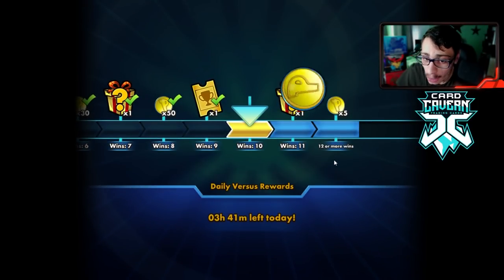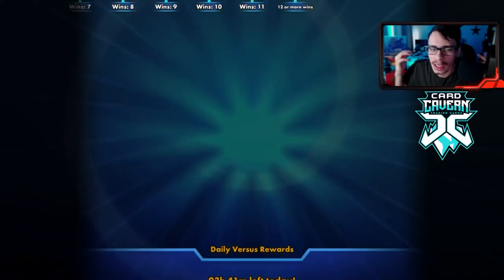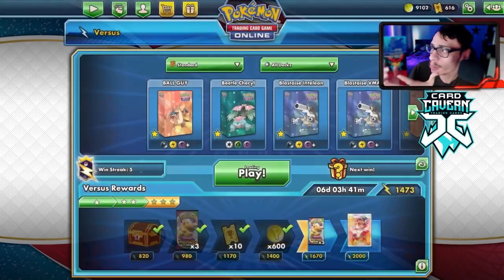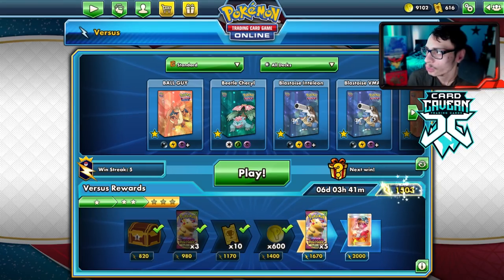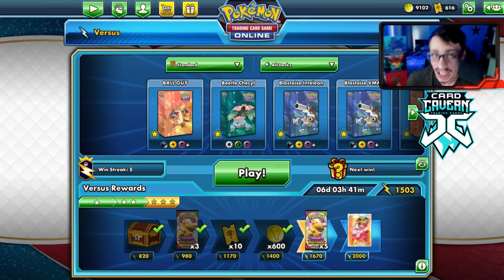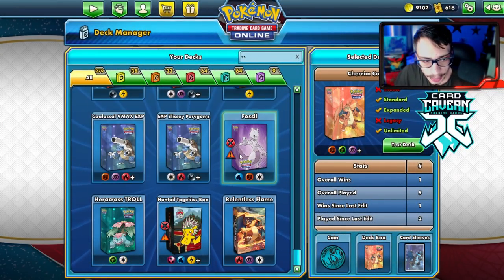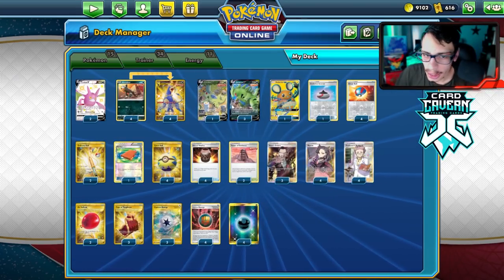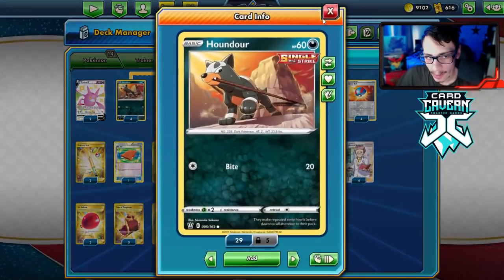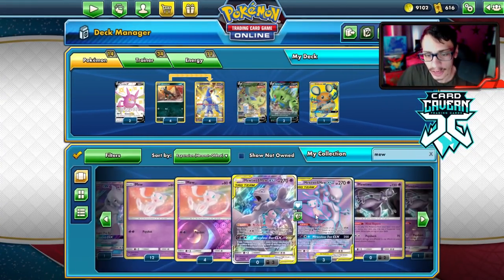That'll be it for the video on the Tyranitar Single Strike deck — hope you guys enjoyed! I'm probably going to be doing more like goals in my videos. Like goals make the video perform better and I notice more positive comments, which is really motivating. As for changes I'd make to the deck: I could go down to one Tyranitar but I like starting with it over Houndour. We definitely need to add a Mew — I forgot to include one.